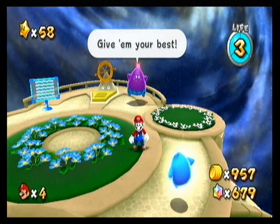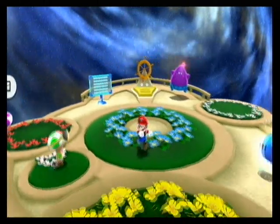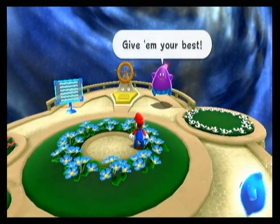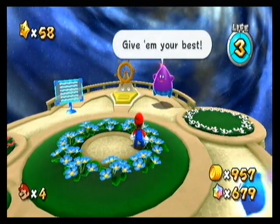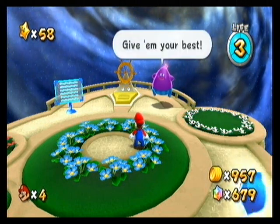Hey guys, welcome back to more Super Mario Galaxy 2 with Full Boy V5. In the last part, we did some more Prancer Comets and got a hidden star in World 4. We got 5 stars I think, and we also finished a Prancer Comet in World 2 for the castle.